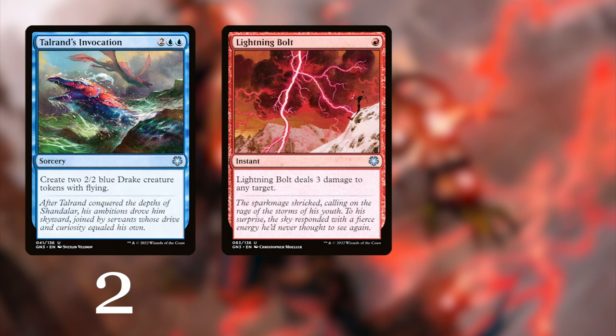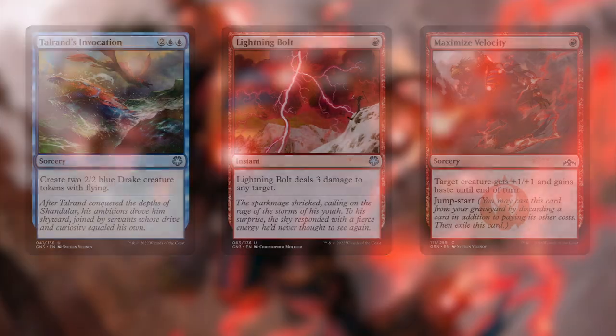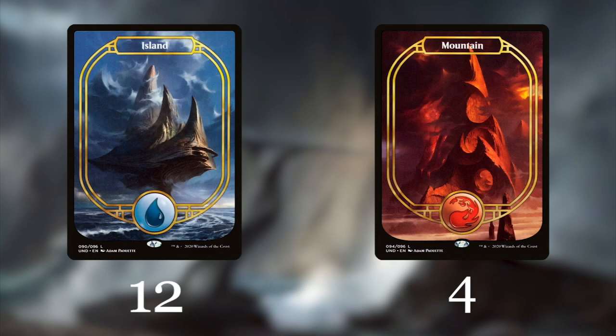No drake deck is complete without Tolarian Invocation — a sorcery that creates two blue drake creature tokens with flying. We play two copies and one copy of Lightning Bolt. Next up, Maximum Velocity, which also has jump-start and works great with Drake Haven. Lofty Denial is one of our counterspells — we play two copies — and of course we need to play the original Counterspell as well.